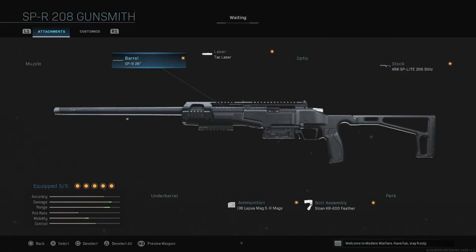Yo guys, what's going on? Zayce is here today with another video. In today's video, we're going to be taking a first look at the SPR-208 marksman rifle. It is not a sniper rifle, but it has very similar attributes to the Kar98, and the Kar98 in some cases acts like a sniper rifle. So, is this a sniper? Is it a marksman rifle? You can kind of classify it as both — it will do the job for both.